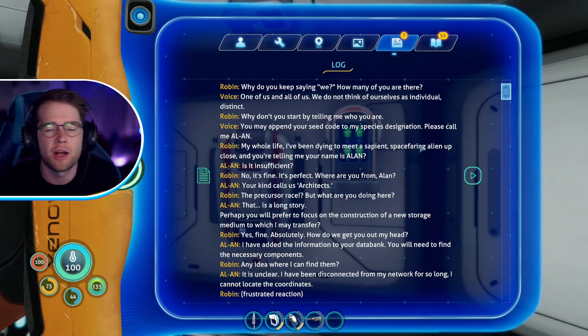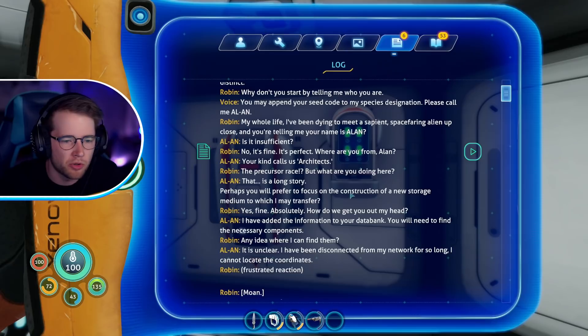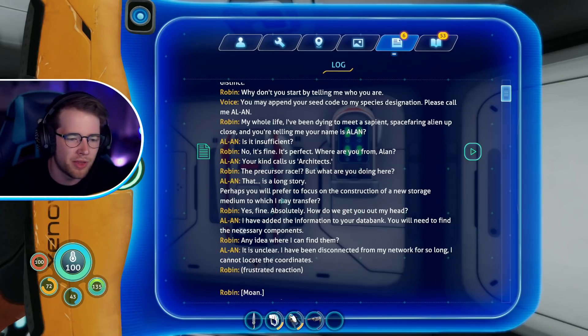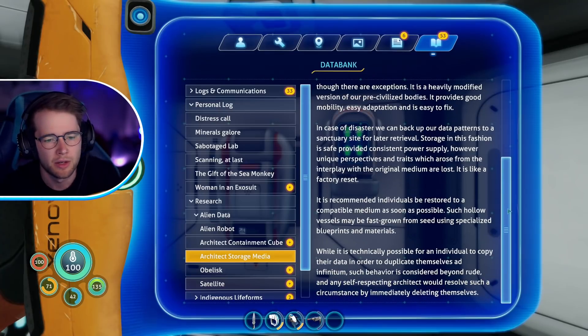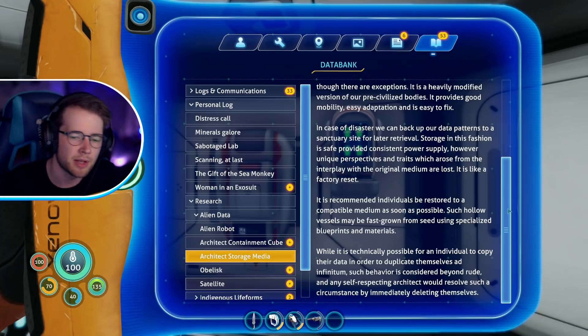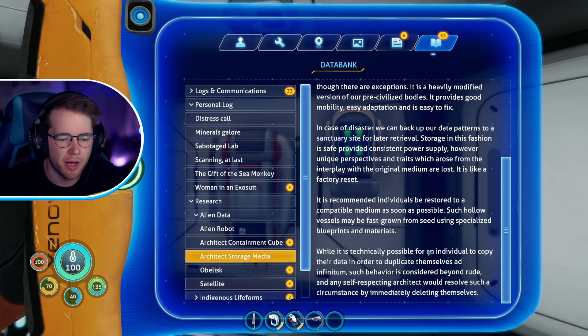Architect storage medium: while we have evolved beyond physical attachment, it is traditional to navigate space-time in conjunction with mobile biomechanical storage media, altered and evolved over time to serve the inhabitant's needs. While it is possible to transfer between media at will, there's some comfort and prestige in improving your body over time. I'm pretty sure we've met Alan before — I remember making fun of his name. So does that mean like a chest, or does he want me to put Alan in something?